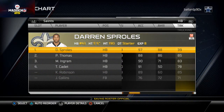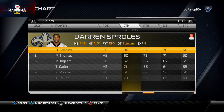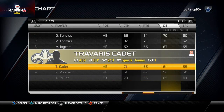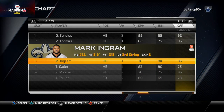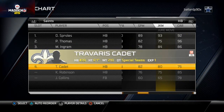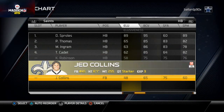At running back, I like to first categorize by speed. Then we'll look at their catching, because this is a passing-heavy offense. All these backs catch really well, including the fullback, which is interesting. Pierre Thomas has good catch in traffic, a little better than Mark Ingram, who's more of a bruiser. Pierre Thomas has 96 carrying - really good - while Ingram only has 86.